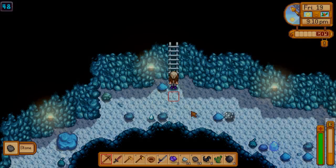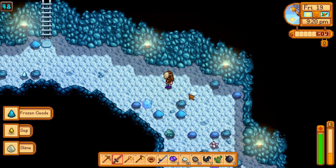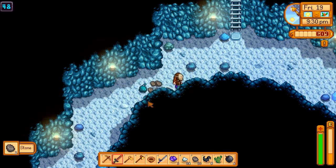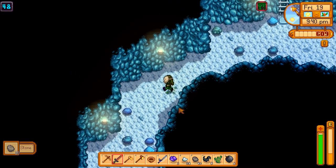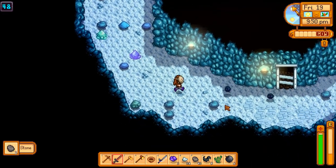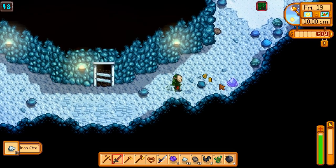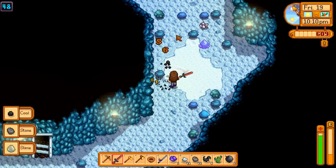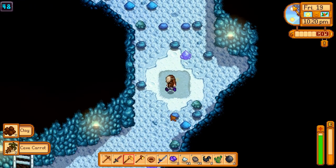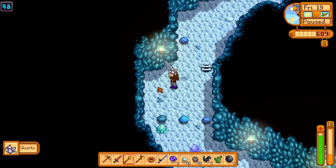We've given quartz to Sebastian before as well — I imagine he might like that. I know for a fact that Abigail likes quartz, because I saw a post on the Stardew Valley community that basically had Abigail say 'I love you more than a chest full of quartz — a chest full of amethyst I'd have to think about for a while.' That kind of tells you a little bit about her priorities. A little bit of clay — don't mind if I do. I'll probably explore the next floor and move on.